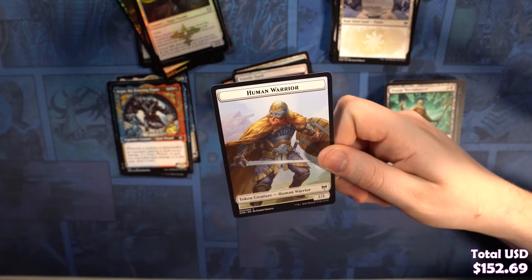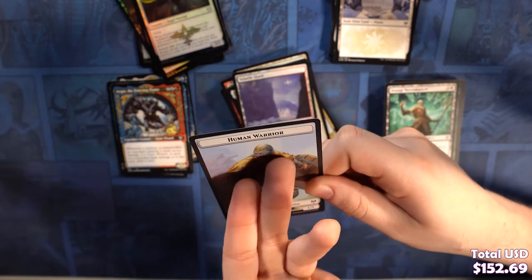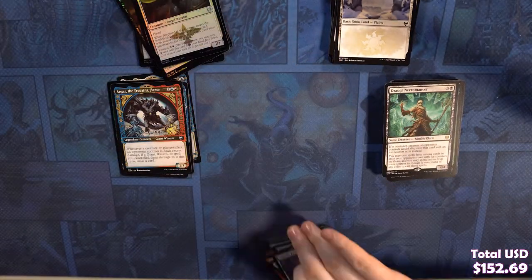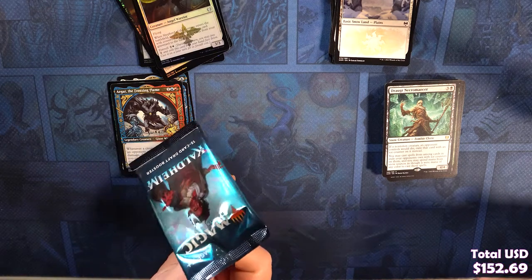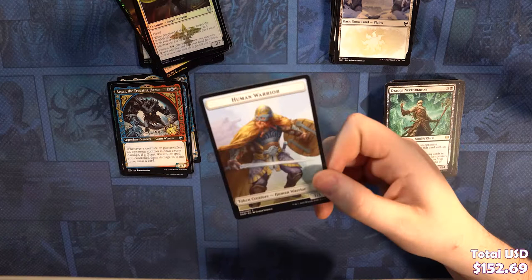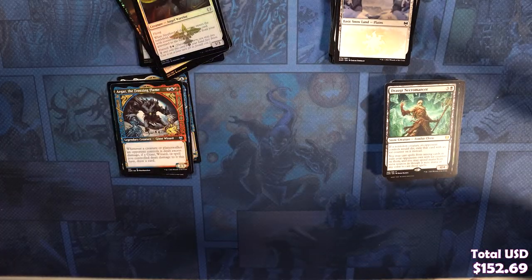This Human Warrior almost looks like a superhero with that helmet. No sane person would design it that way. I've called him Steve. He looks like a Steve. So this Human Warrior is now Steve. Make it happen, internet — Steve the Viking Human Warrior. Make sure you grab those tokens and when you summon them you're like, I'm putting a 1/1 Steve into play.